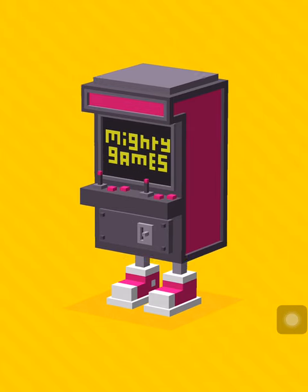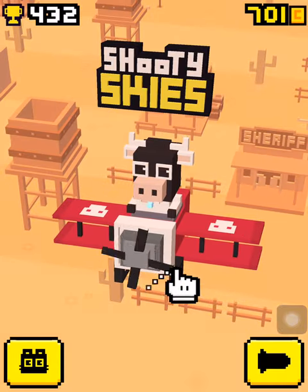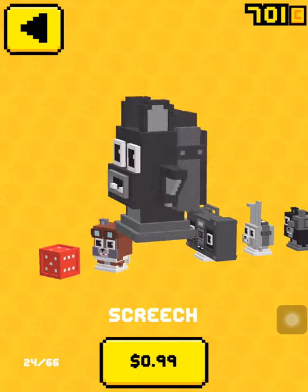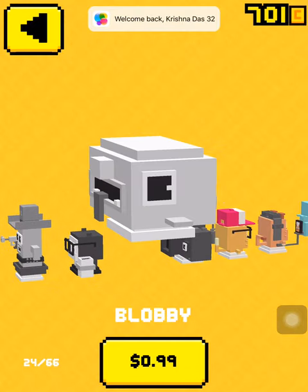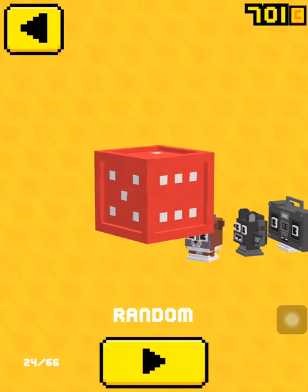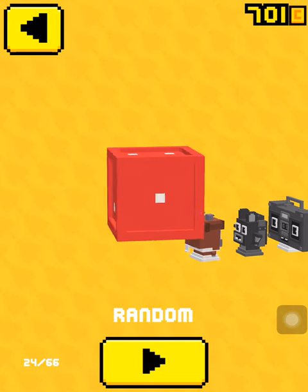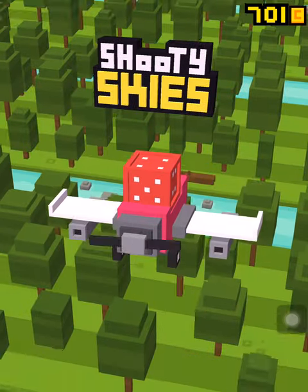As you see, this is not my first play of Shooty Skies. And there's no sound because I'm actually connected to my Mac. So it looks like I have a character. Let's go through some of the basics. You can purchase characters - it's random. Like in Crossy Road, there's a prize machine, so you can actually get anything for free.